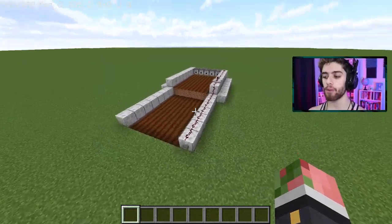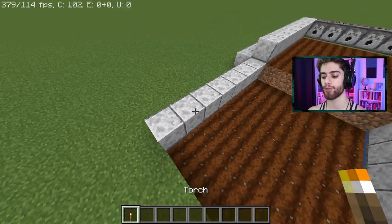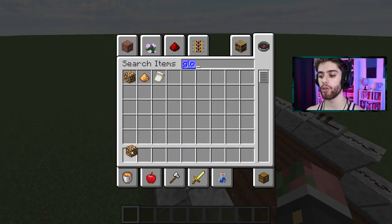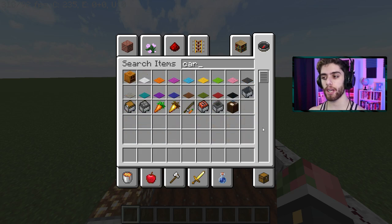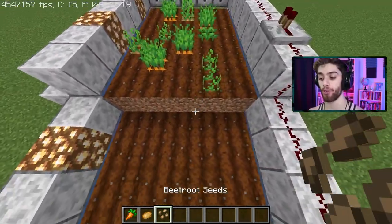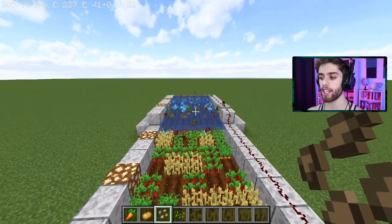Here are some important tips and tricks. Number one: if you're building this underground, take out some torches or get a glass roof — you want light for the crops to grow. You could even replace some blocks with glowstone to make it look nicer. Also, this farm works not just for wheat but also for carrots, potatoes, or beets. You could even mix and match all your crops into one giant farm if you wanted.